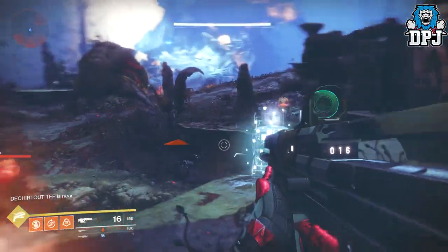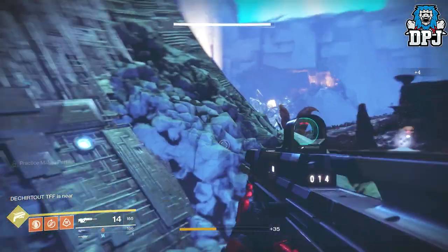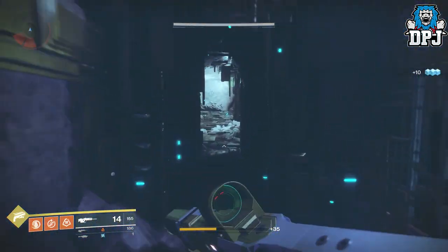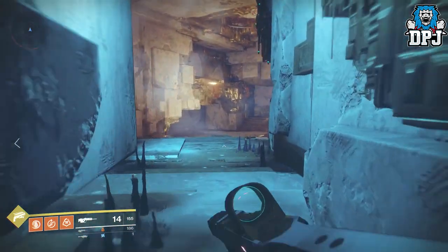Okay, so to get 30 easy and fast hobgoblin kills, you want to fly to Nessus and fly into the Artifact's Edge landing zone area. Once here, simply drop down and travel to this lost sector to your left.